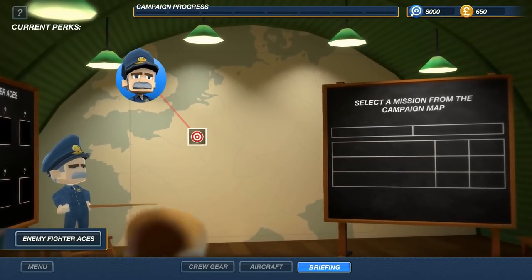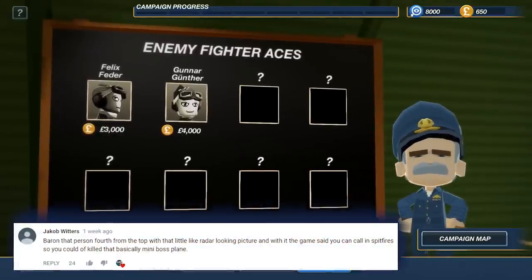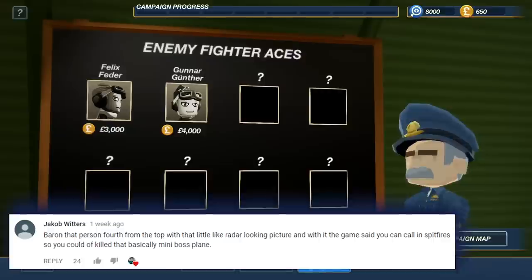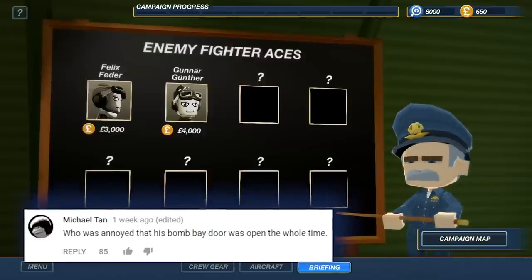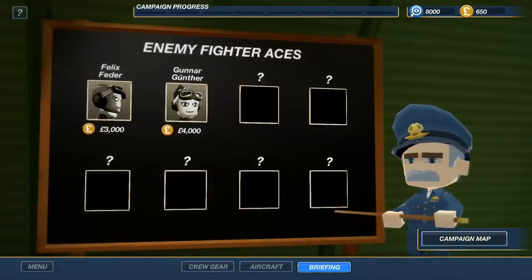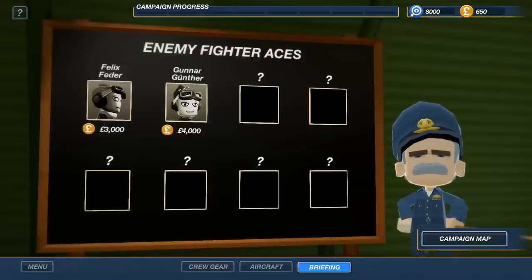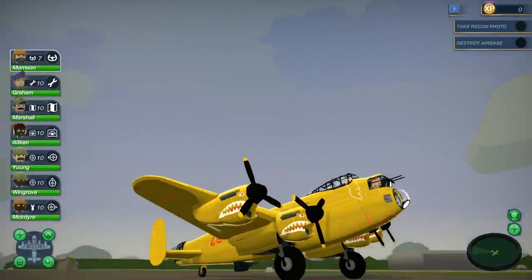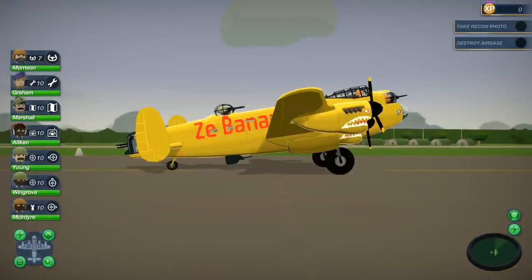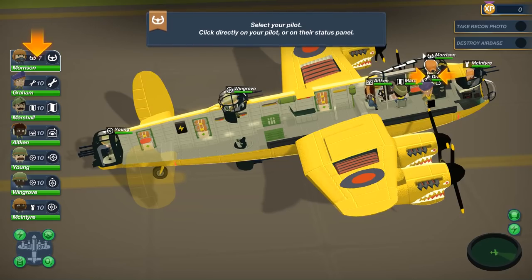The crew can be upgraded too — they can get different kinds of flak vests and all of that. This episode is about Jacob pointing out that the radar operator can call in Spitfires. Michael mentioned we need to close the bomb bay door. In this episode we're going to be dealing with Felix Feta and Gunner Gunther — these are enemy aces, and if we can shoot them down we get a lot of cash. We've got reconnaissance duties and a bombing mission, all while being hunted by flak from the ground and enemy fighter aces in the skies.